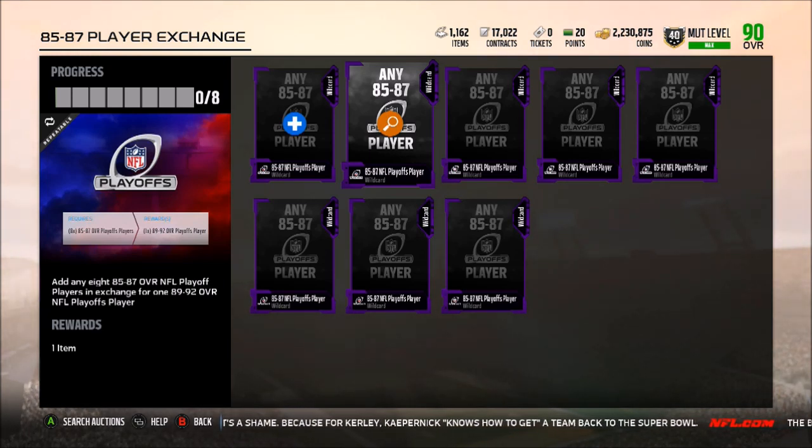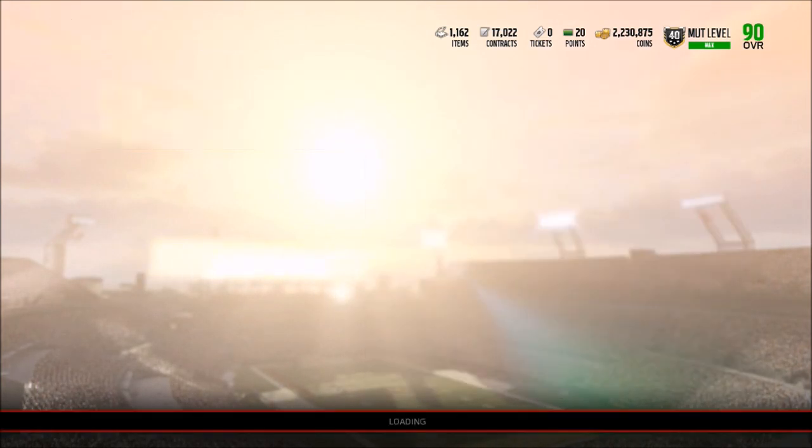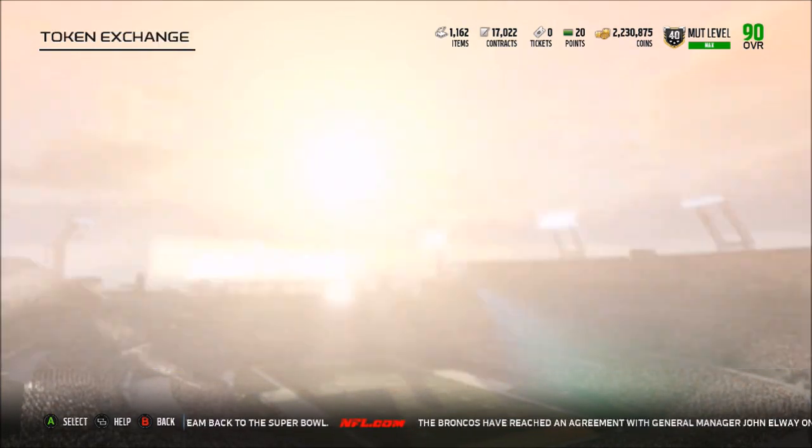To get yourself one of those 89-92s, there are some pretty cheap 89s out there, but of course you do have 92 overalls going for at least 100,000 coins. Cameron Hayward is like 110k, Deon Jones is going for about 350k, which I think is the best one you can pull. So not sure if you think it's a good risk — in my opinion I'm not going to do any of those sets.